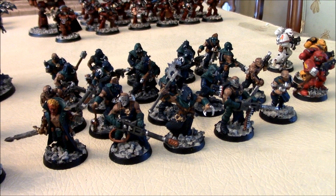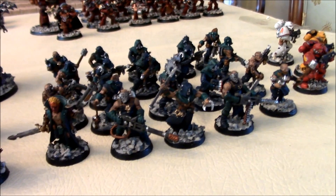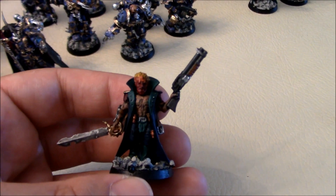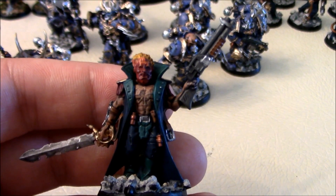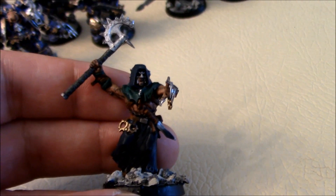These are the Chaos Cultists out of that same box. I painted them up in a dark blue and green Alpha Legion color scheme. The champion looks like he has a Japanese demon mask, so I gave him a red mask instead of that being his face, with some orange flames up top. And here's the other champion — he has a silver mask. And here's the rest.